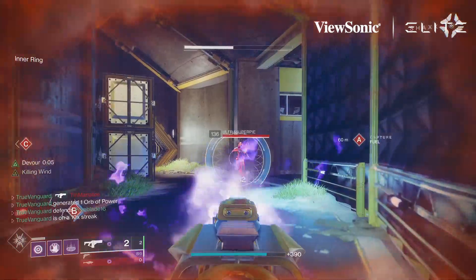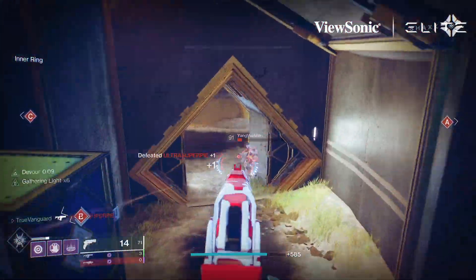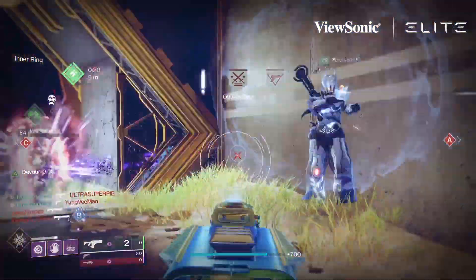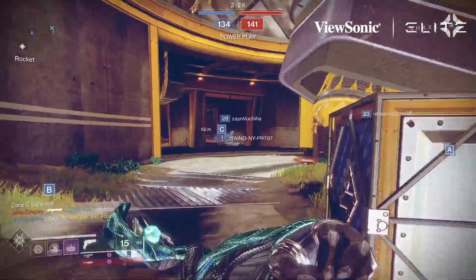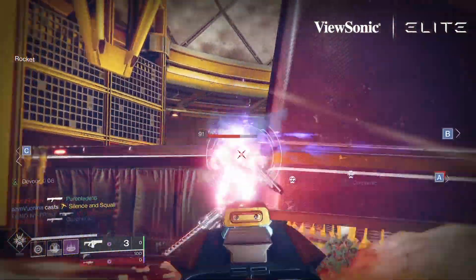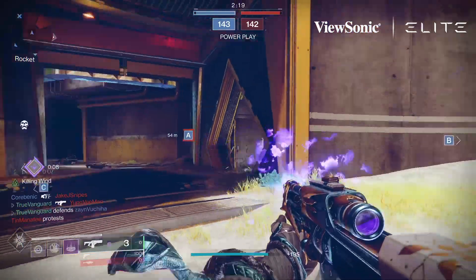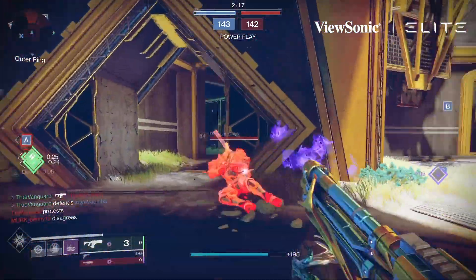I've acquired about 350 kills in PvP with this roll so far, and that's the roll you're seeing in this video — Killing Wind and Auto Loading Holster. You'll notice a lot of times I'll fire until my mag is dry, then switch to the sidearm for a kill, and swap right back to the Glacioclasm because Auto Loading Holster means it's reloaded and ready to go.